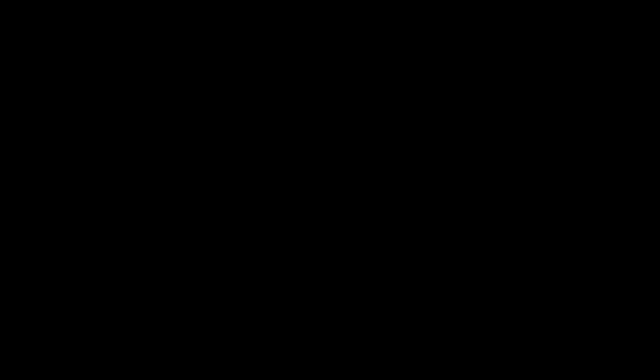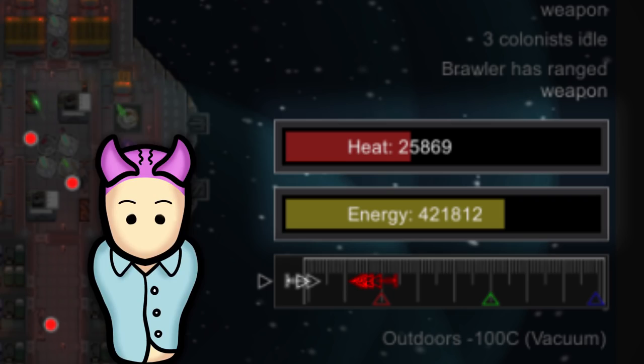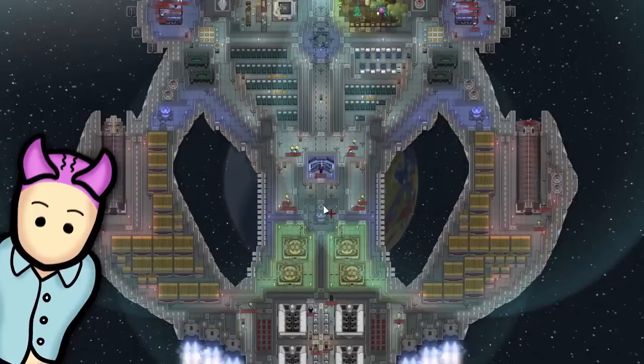Note that weapons also produce a lot of heat, require power, and won't fire if either of these conditions are unsuitable. You can check your heatsink's capacity as well as the ship's power reserves above the distance bar. To fire weapons, just click on your bridge, select the blue weapons button, force attack targets, and click on the part of the enemy ship you want to attack. You can also make ship-to-ship weapons attack by selecting them individually and clicking force attack.